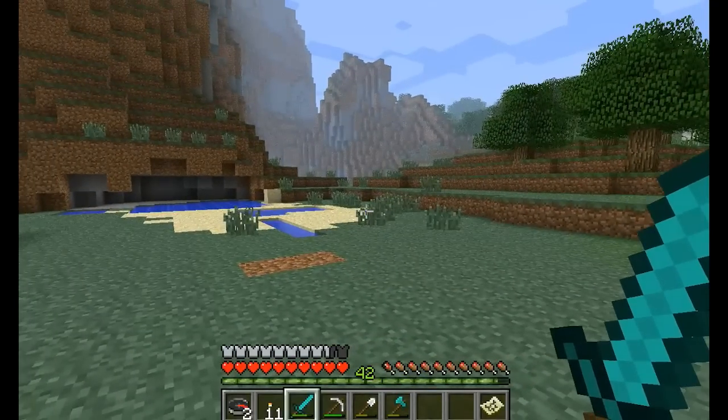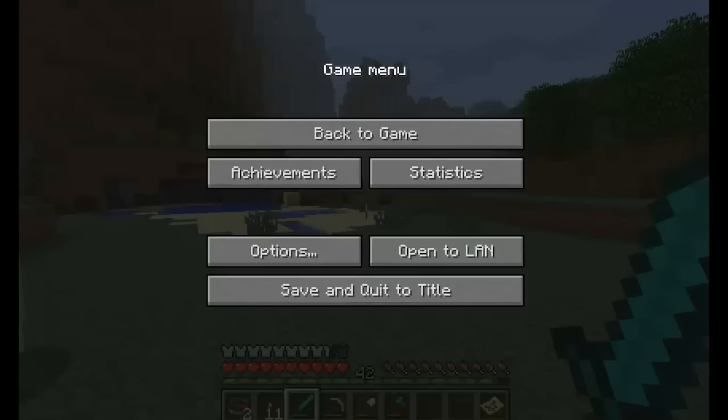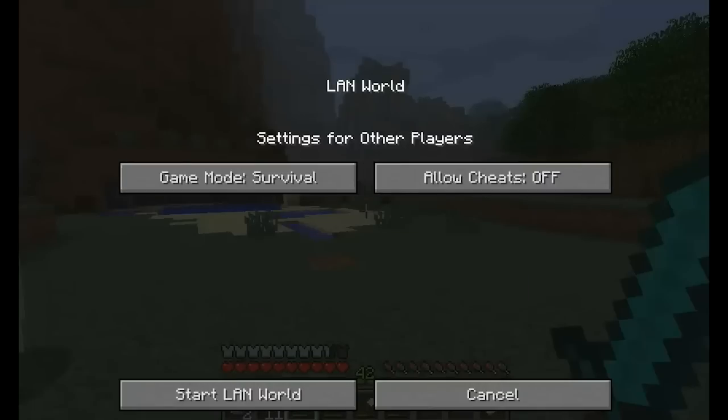I'm in survival mode now — I've started this game as survival. What I want to do is click the game menu and click on open LAN, allow cheats on, make sure that's selected, and then start LAN world.